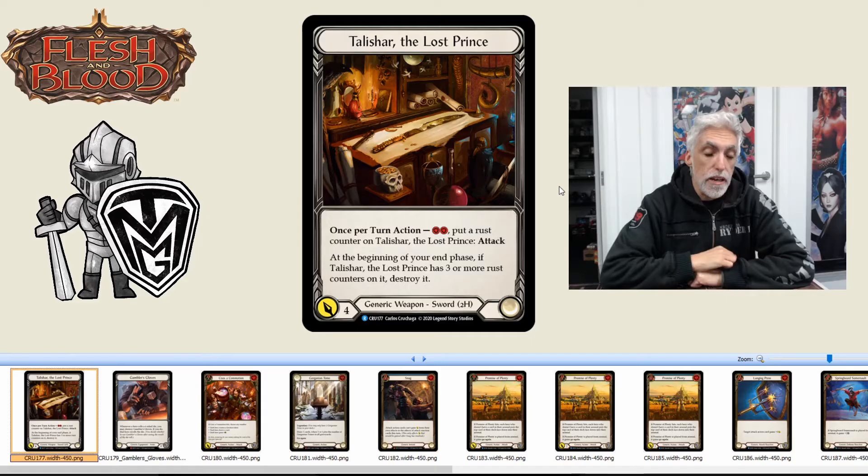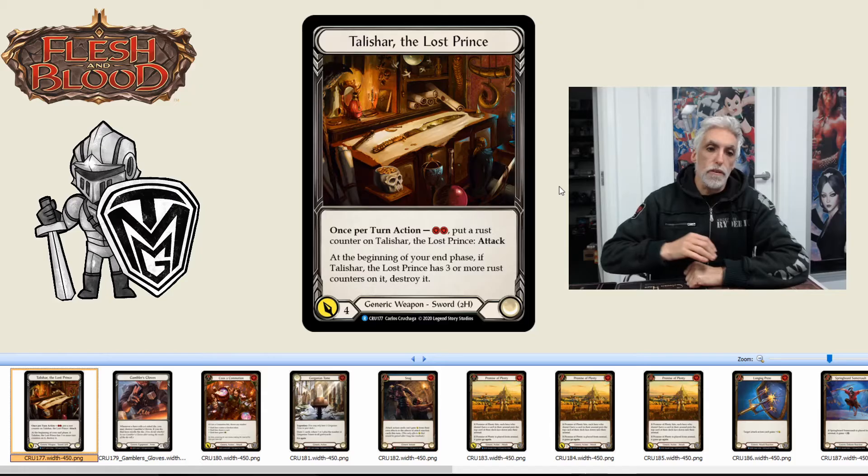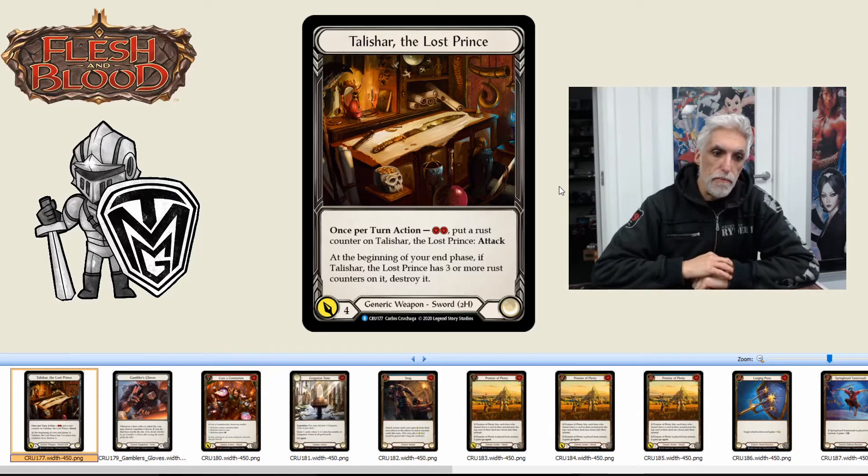It's a weapon that does get destroyed, and it's two cost for anyone to use, which throws it into the arena for someone like Captain or any future leaders in Monarch. Four damage for two — I'm not the biggest fan, but I'd love to be proven wrong. Cody had it included in Captain's deck, so take a look at what he had to say about that.